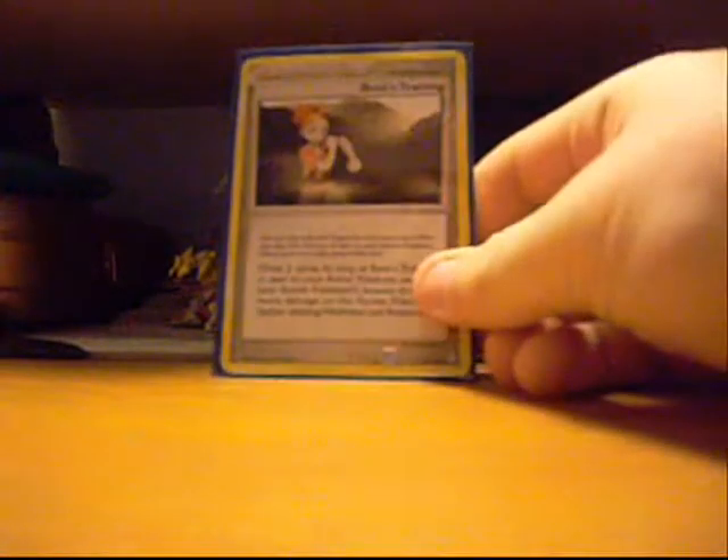Now I'm on to the supporters. Supporters: got two baby searches — want to get more of those but don't have them. Roseanne's Research. Buck's Training for supporters. Only four in this deck, don't really need that many. It works pretty well just on its own.